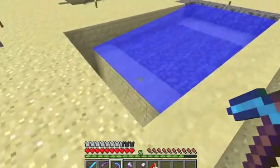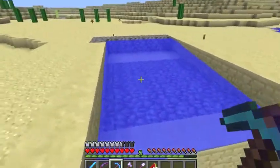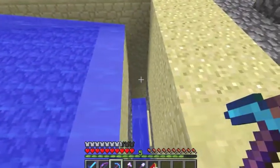It's pretty easy to get the shape of it. You just have to dig it out and put this little waterway on top of the skeleton dungeon.